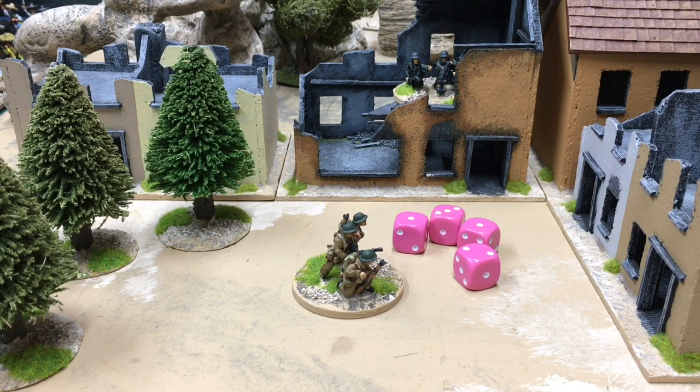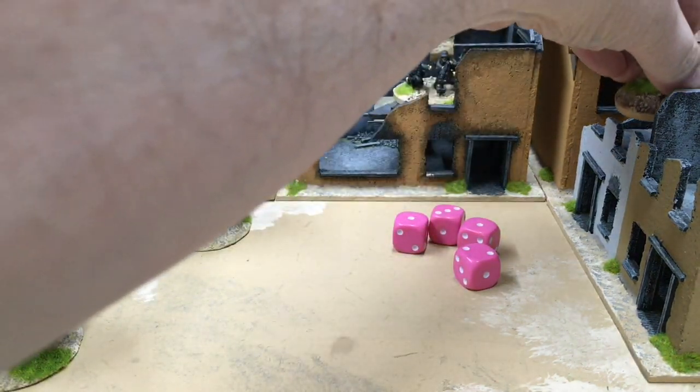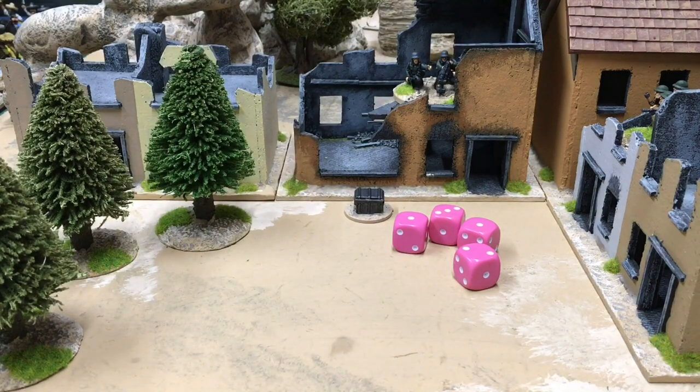Not only does my squad get to complete its move and reach the building unscathed, but because the machine gun failed to hit me at all it receives a no-fire marker. I'll use this little ammo box to represent it — you place it next to the unit. This German unit now cannot shoot again until the German player gets the initiative, meaning any other British squads in the woods could run across that gap unmolested and join their friends in the building.